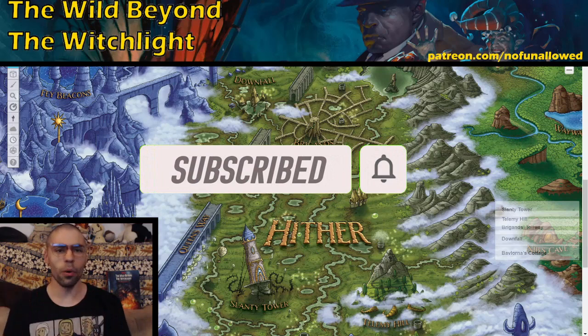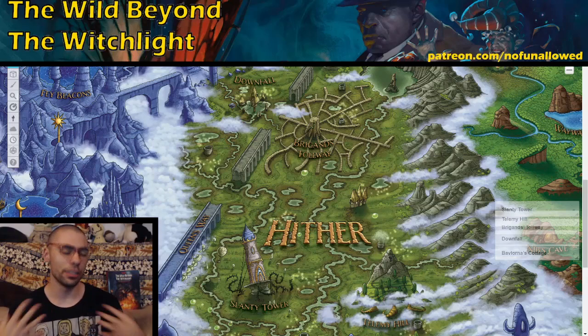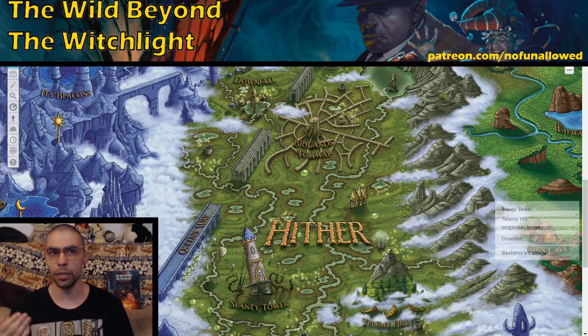As mentioned before in the previous video, you can theoretically tackle these however you want, especially if you decide to transform this module into more of a hex crawl or a freeform experience. But if you're going by how it's suggested, they will go in the order of the Slanted Tower, Telemia Hill, the Brigand's Tollway, and then eventually Downfall. And of course, there are all those lovable random encounters in the mix.